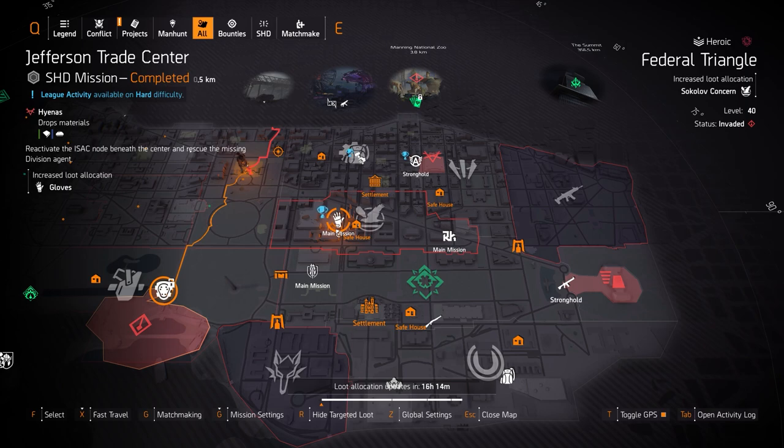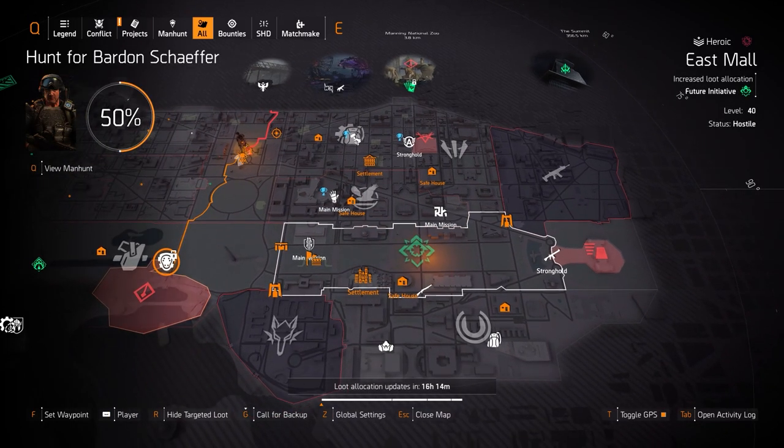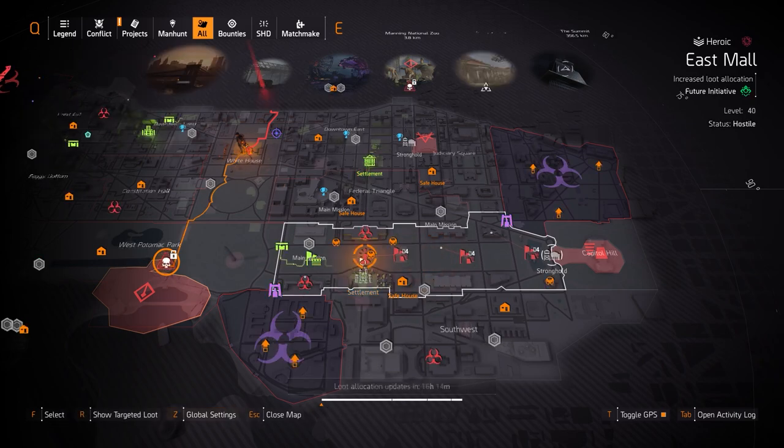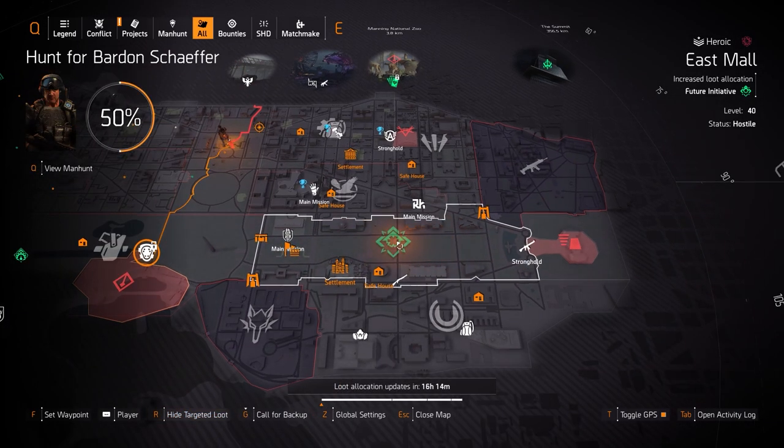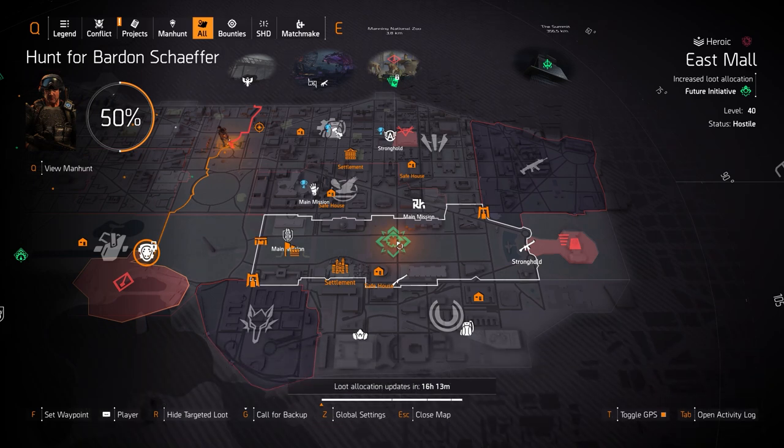There's also a chance for the Coyote's Mask to drop from Coyote, the boss at Jefferson Trade Center. For gear sets we only got Future Initiative over in East Mall, four control points to farm for that. I always just run four pieces — it's really worth it. Note that Foundry Bulwark and Future Initiative chest and backpack pieces do not drop in the open world or dark zone, they only drop in the Iron Horse Raid — that's Iron Horse Raid exclusive for now.